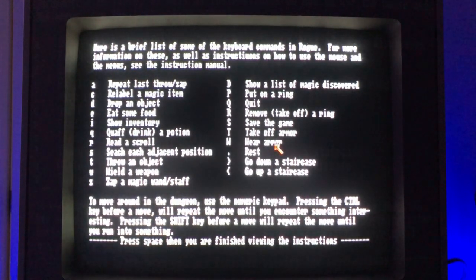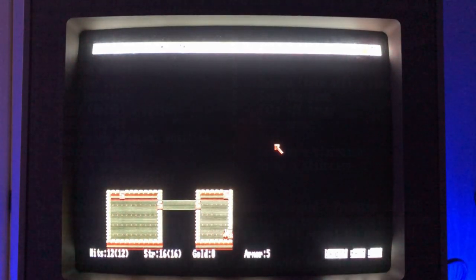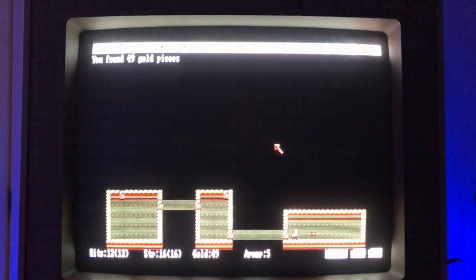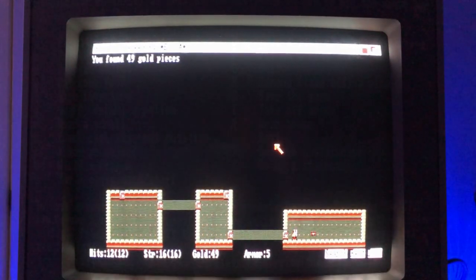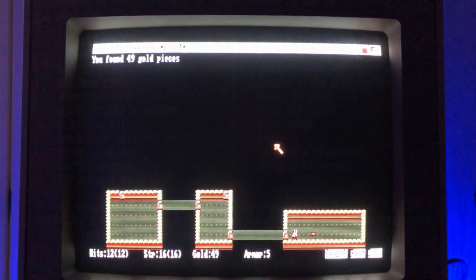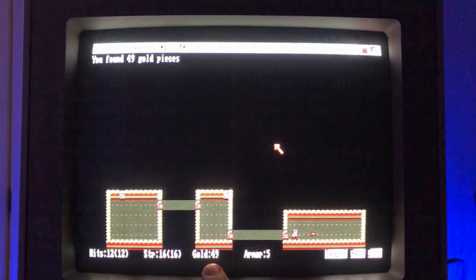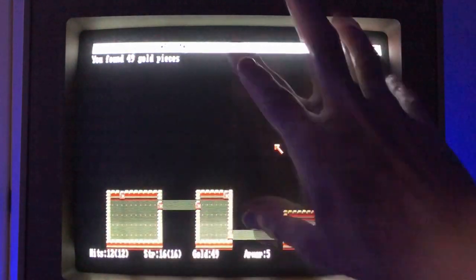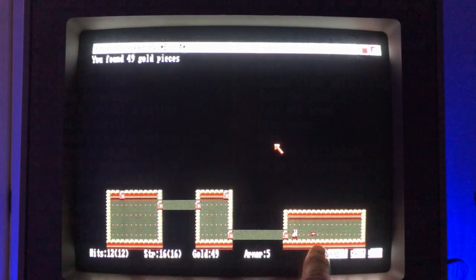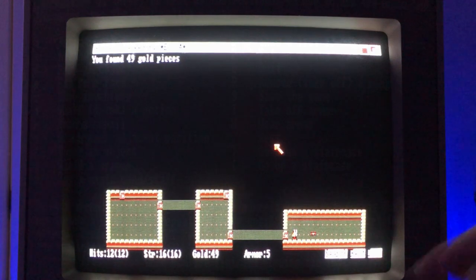Going up a staircase — I've never once had the chance to do it yet. I did try and it wouldn't let me; there was a magical barrier that prevented it. You can't go up until you find the amulet apparently. So let's search around a bit. I'm this little dude in the hallway. There's another rectangular room. I just picked up a little pot of gold — and it's worth noting that the gold you find in this game is your score. Gold is scattered randomly across each level.